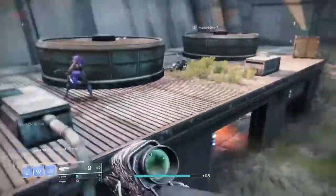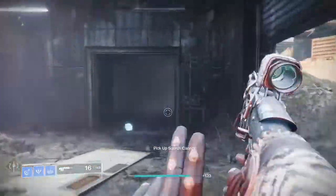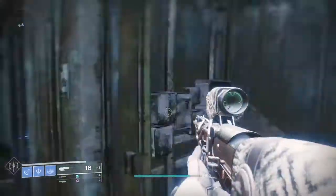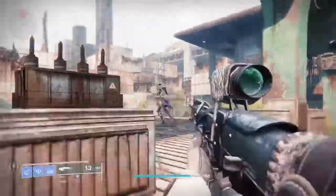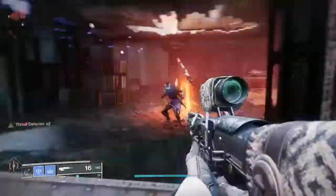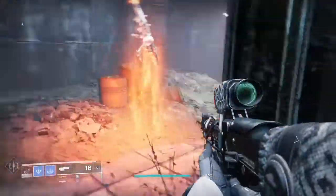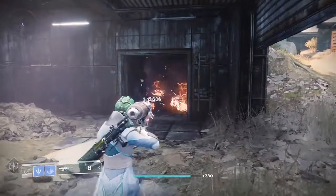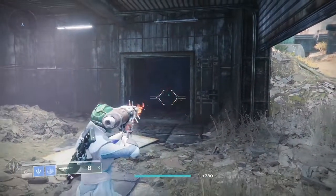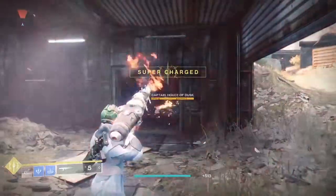Because they're the ones that drop the prime engrams. If they aren't there, you're going to have to fast travel back to the landing zone and make your way back. Once they're dead, go back to the first building that you come across when entering the area, and basically just sit there, look at where the enemies spawn, and they'll constantly keep respawning with you just staring at them, gunning them down.